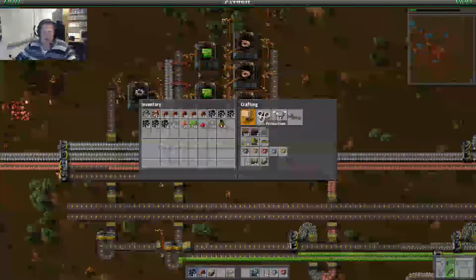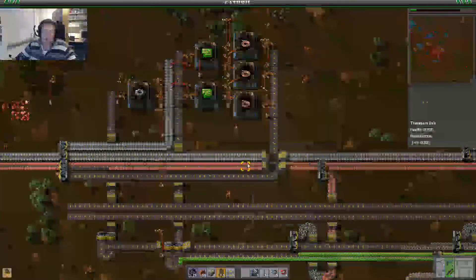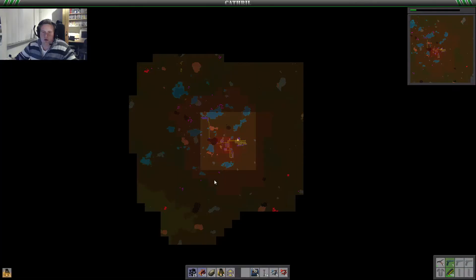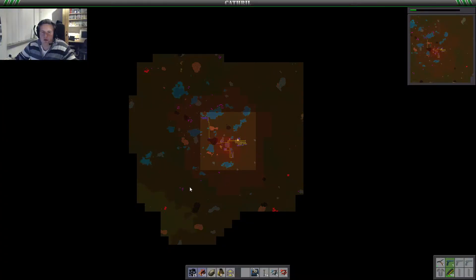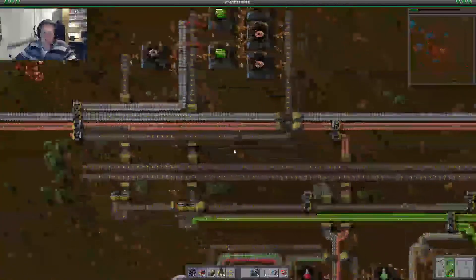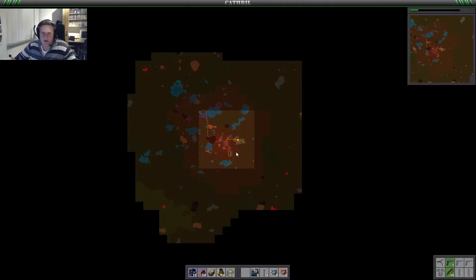We might use it for rails or something like that, because we have some spots of iron and copper in the area but these spots are getting further away from us. We might use a train to haul it in, bring it to the smelting area which is going to be here. Basically bring it all there and then use it.